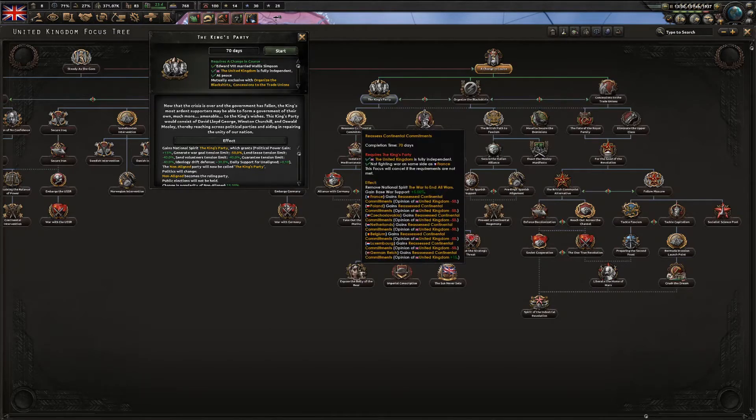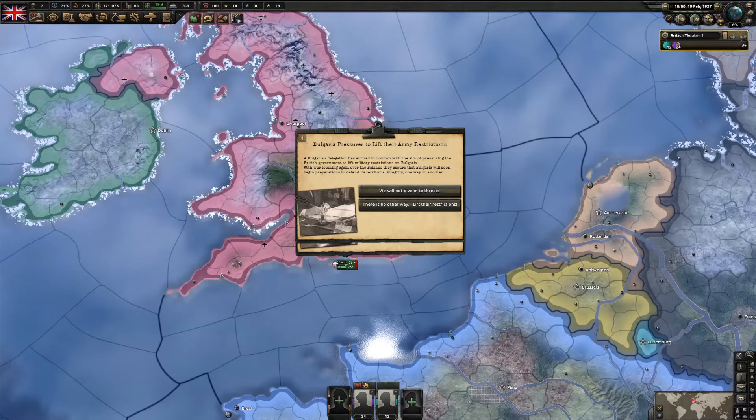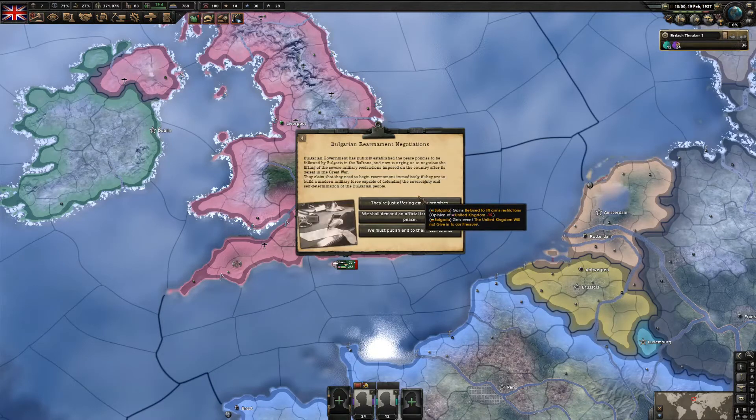After 'God Save the King' we can take one of the sub-focuses. I got a few events related to the Battle of the Bosporus and the Bulgarian focus tree - I don't think it matters much so I'll just take the first option.